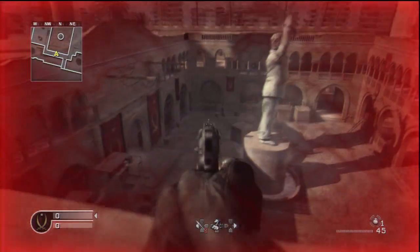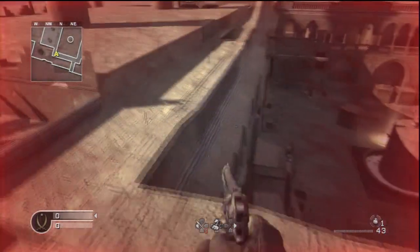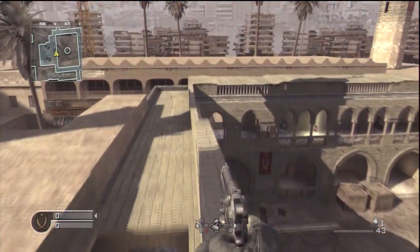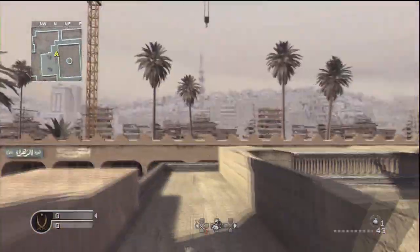And you land on top of here. Now for me you can't actually get outside the map, you can only just go around this sort of building area because there are barriers.